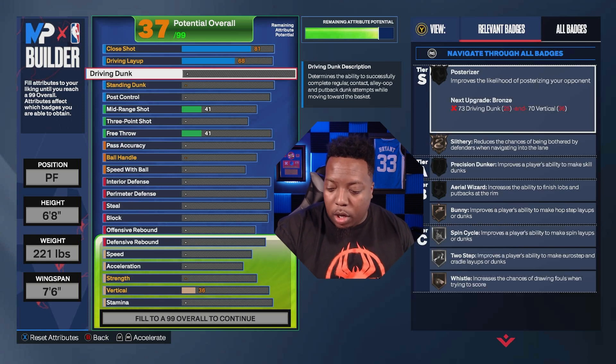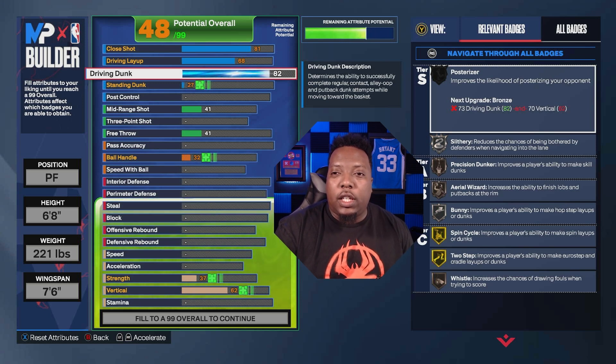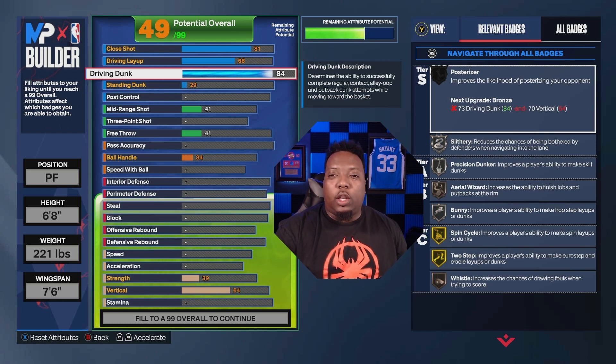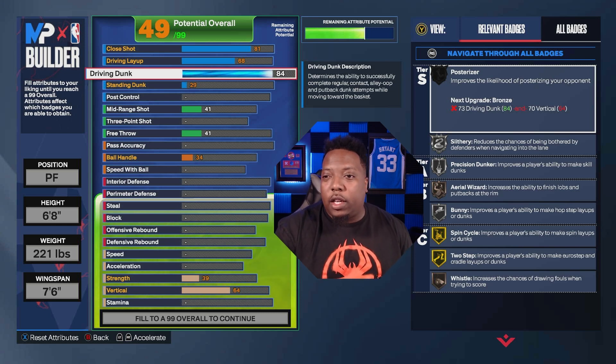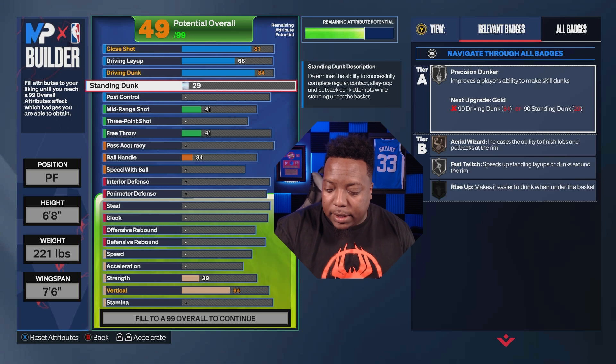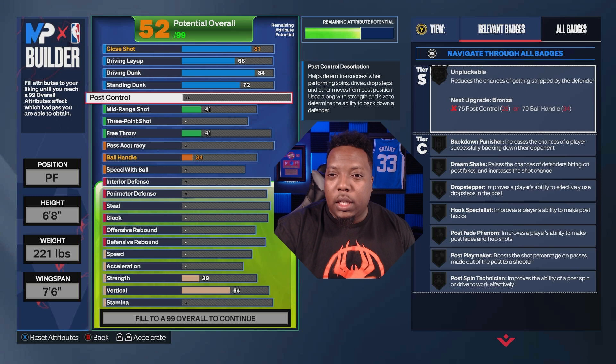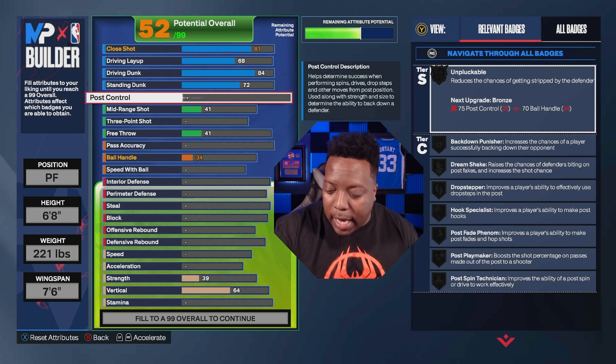For the driving dunk we're going 84. That 84 driving dunk unlocks the LeBron James dunk package, which is crazy. On top of that we get Slithery Silver, Silk Silver, Precision Dunker Silver, Aerial Wizard, Bunny, Spin Cycle Gold, and Two-Step Gold — so we get some gold finishing badges. For the standing dunk, since we can't get big man contact dunks, we still get Silver Rise Up.